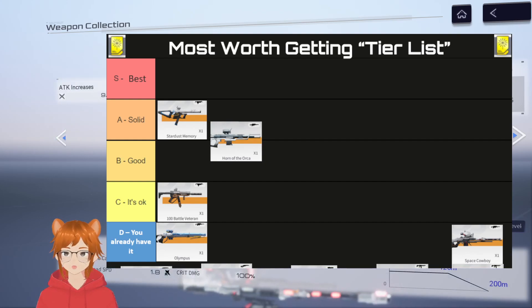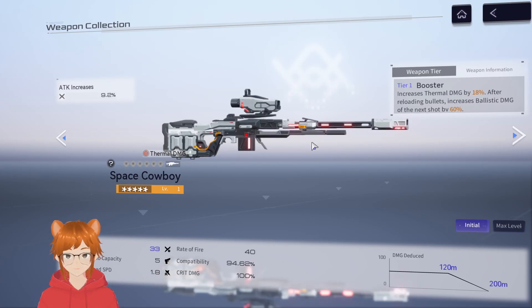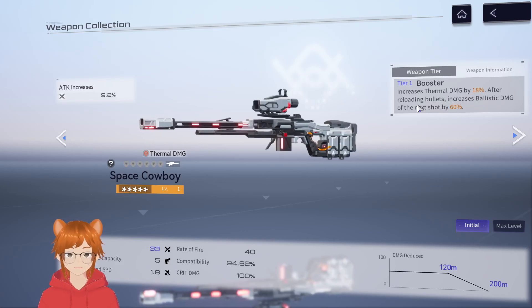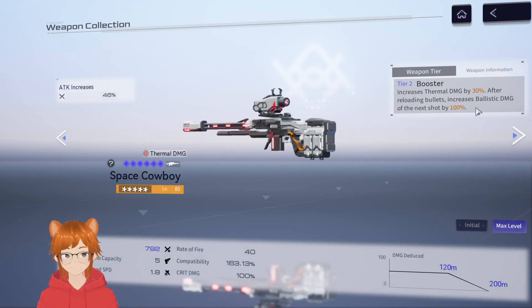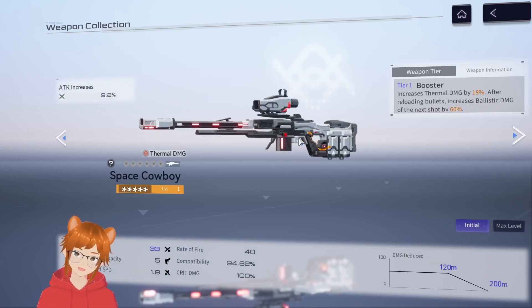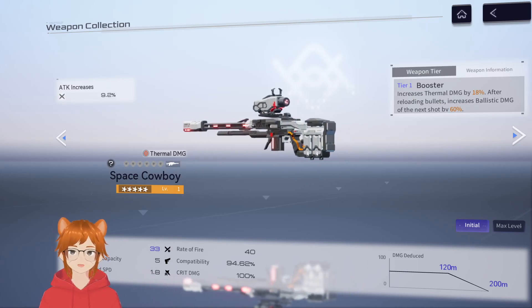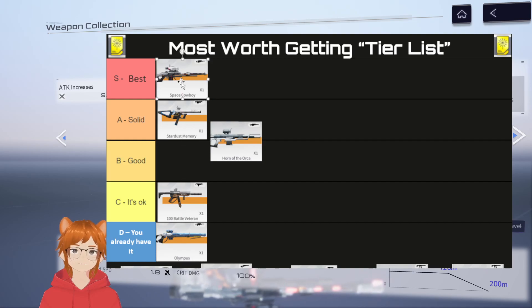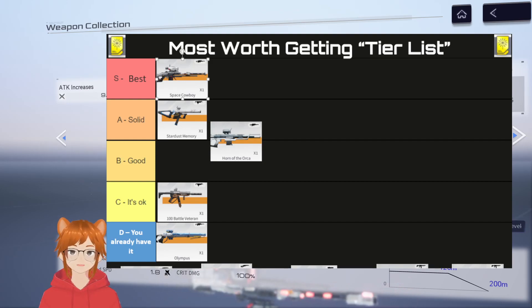Next is Space Cowboy. This is a weapon I did pull for — for Yao Winter Solstice, a 5-star operative. The passive increases thermal damage, and after reloading bullets — which is part of her standard skill gimmick — increases ballistic damage of the next shot by 60%, which goes up to 30% thermal damage and 100% damage boost at max level. With Yao I definitely enjoy using her. If you don't have Space Cowboy yet and you have Yao, this is probably your best choice, as it amplifies Yao's damage enormously, especially once you get her manifestations up and you're permanently in ultimate form.